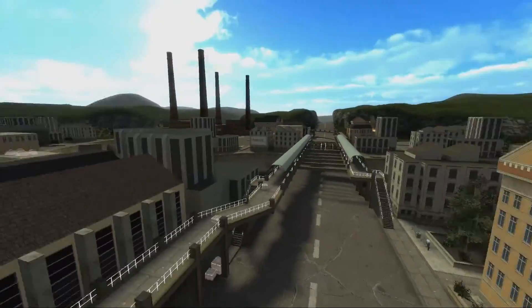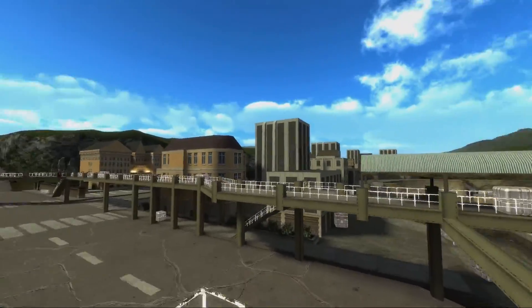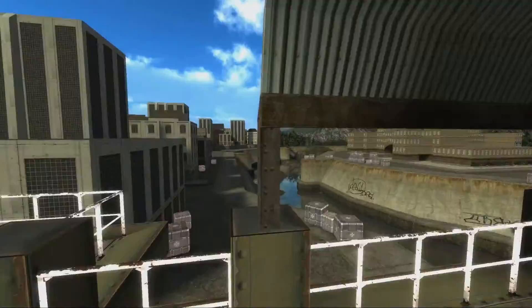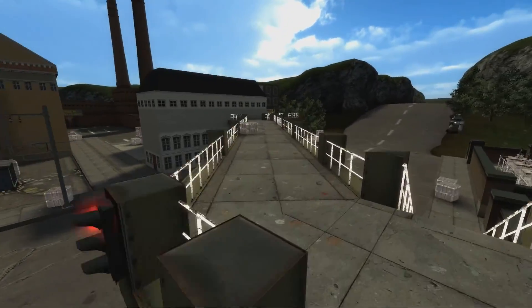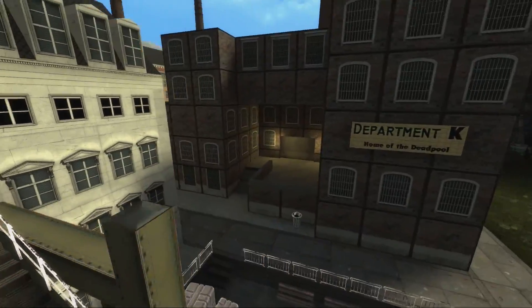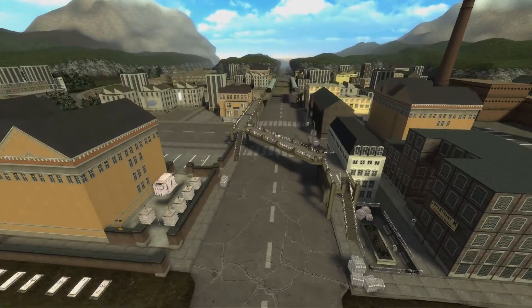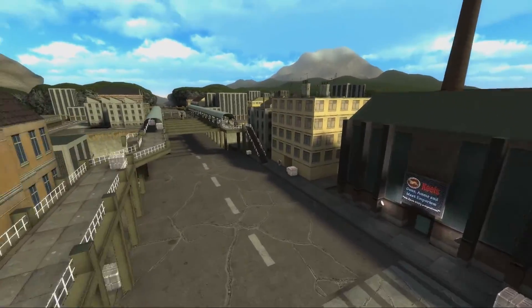One thing that I haven't seen on other maps is this kind of little walkway going around all over the main areas of the city. So it's of course a little bit deathmatch focused, but it could be used really well — this little walkway together with vehicles. Could be real nice.